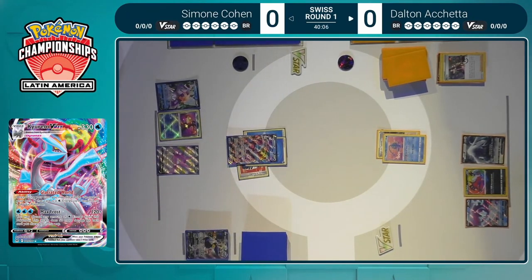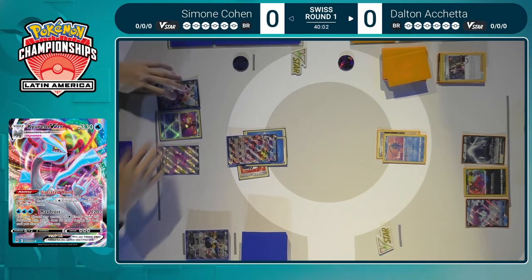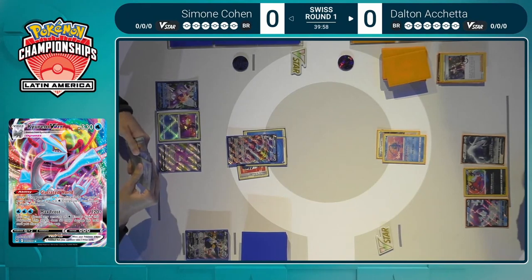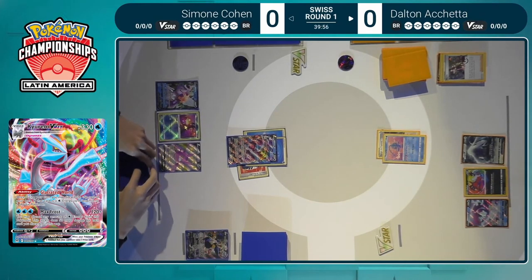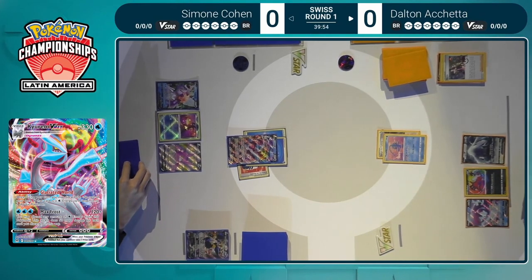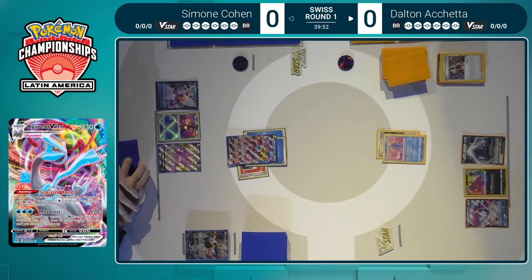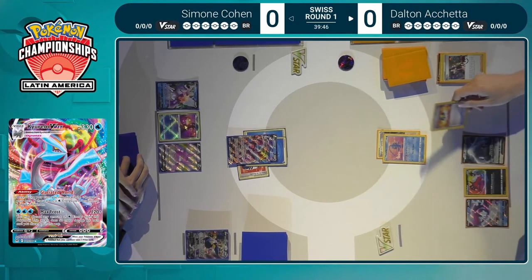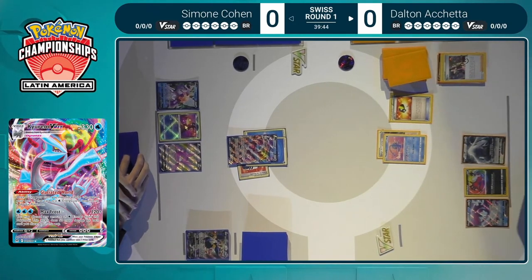Empoleon V is a card that's seen its way into a lot of these Water decks mainly for shutting off that Comfey Flower-Selecting ability in Lost Box, which basically makes that deck work. But in this matchup, you're fine to discard it. Now over on Dalton's end, this is where he needs to capitalize. He needs to find the Lugia V-Star, use Summoning Star, and would like to get one more Archeops in the discard pile. Let's see what Ultra Ball has and what it discards.